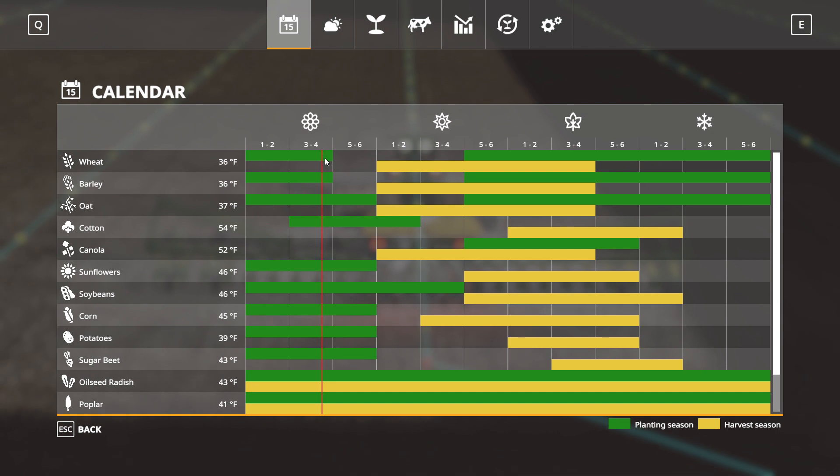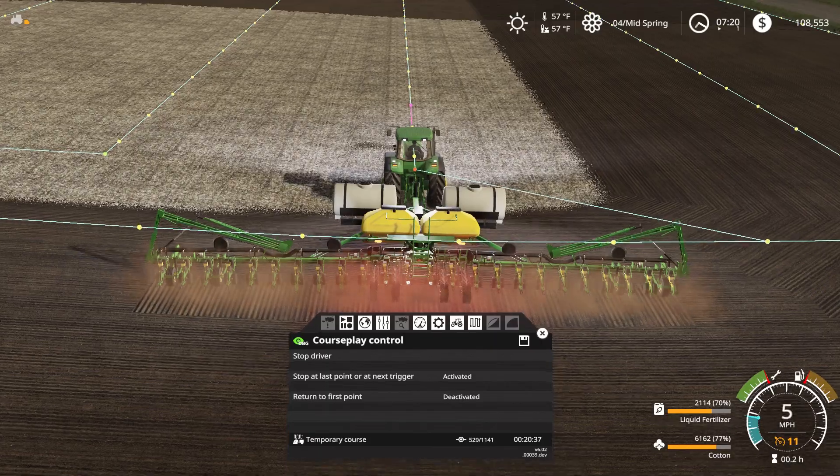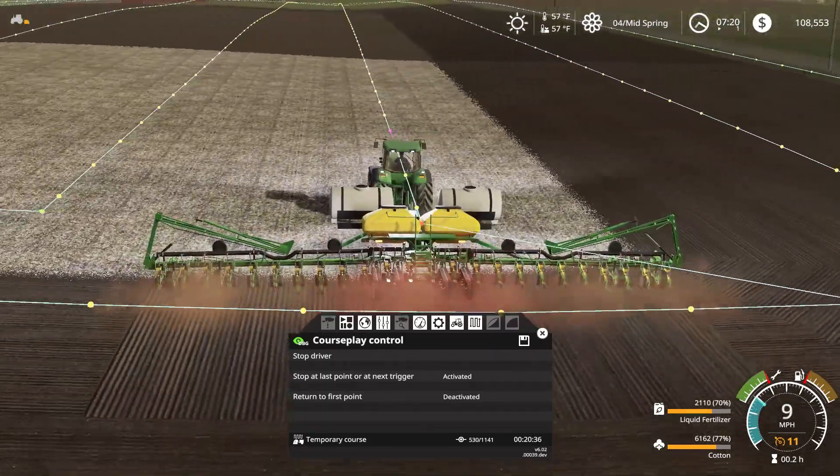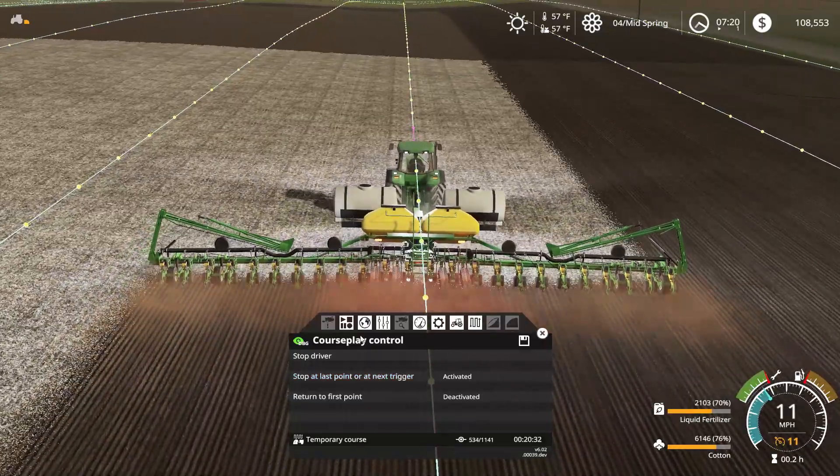We had to wait until pretty much the 4th to 5th week of spring to plant cotton because it only does 54 degrees minimum. Soybeans you can do at 46 degrees. Cotton is one of the higher paying crops right now, so I figured what the heck, we'll do cotton.